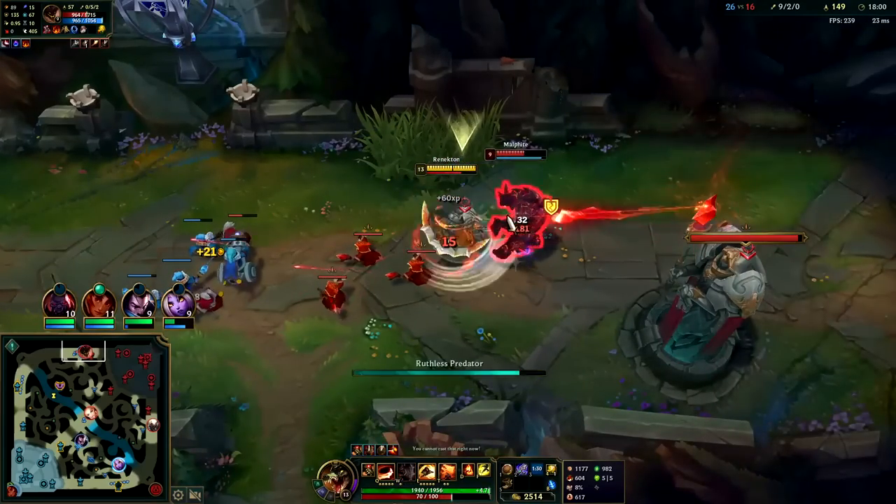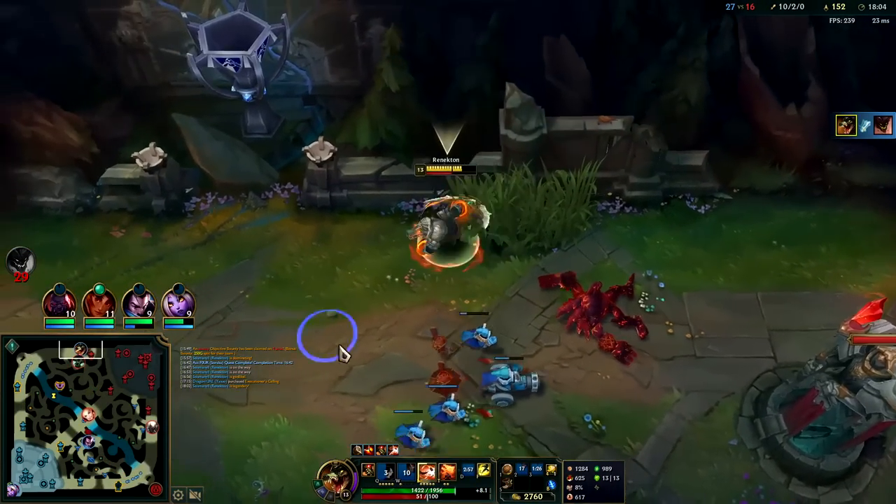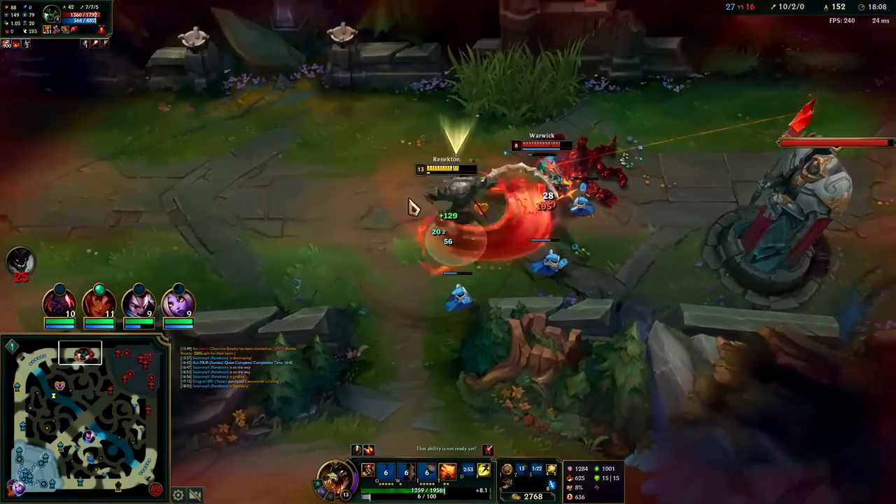All Prowlers on his head here — auto attack W reset, Q Ignite, auto attack E out. Warwick's here too. Auto attack Q reset. They're going to be rotating — you see how we're the farthest person up on the map? If you're ever wondering whether you're going to get ganked, look to see where you are on the map in relation to your teammates.